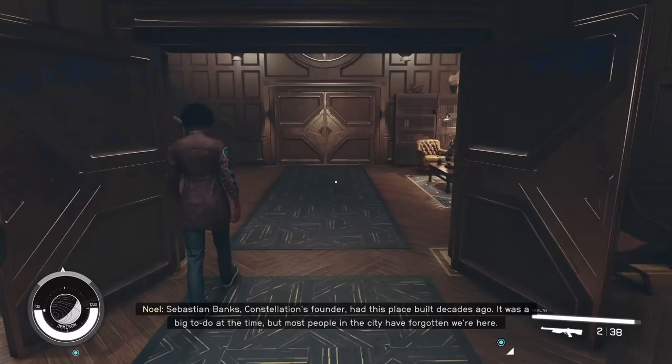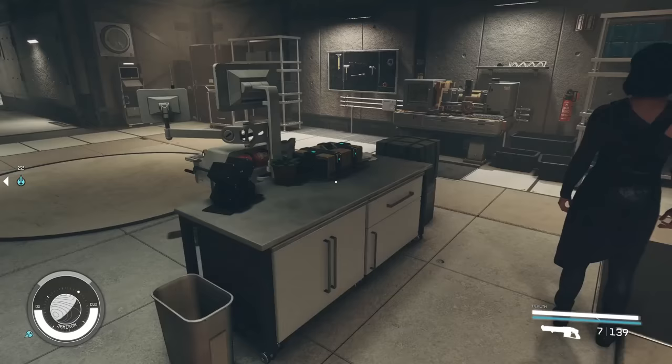Did you know you have access to two bins of unlimited storage space inside the lodge in New Atlantis? One is the storage locker in your bedroom, and the other is in the basement.